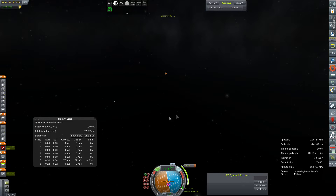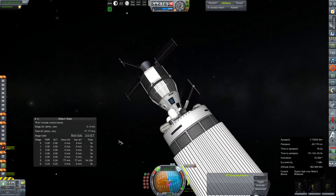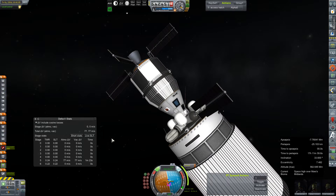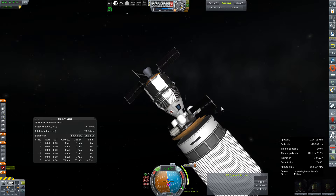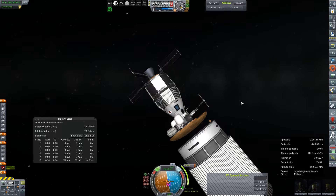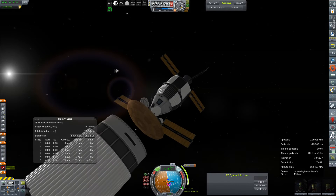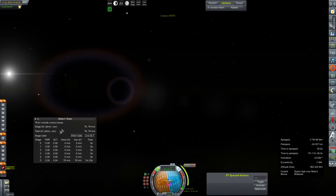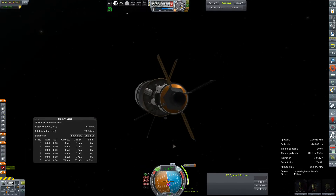We are currently on a collision course, which is awesome because we're going to separate our B upper stage — should be this little guy down here. I don't think I can get in there to click on that manually, so we're just going to have to rely on the staging menu. Spacebar. Yes! That's awesome. Oh, I should have separated the other way because we need to travel in that direction to make ourselves not be on a collision course. I wonder how much force we imparted on that thing or if I can maneuver around it. We should have a much more balanced RCS now.